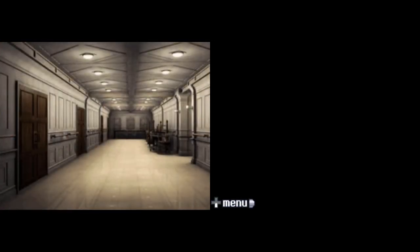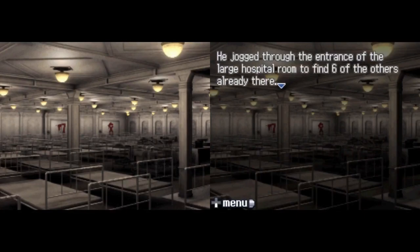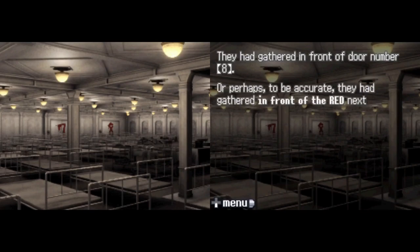From far away, Junpei heard the bell ring once — it was 1am. He jogged through the entrance of the large hospital room to find six of the others already gathered: Ace, Santa, Clover, June, Seven, and Lotus. They had gathered in front of the Red next to door number eight. Had one of them found the missing piece?